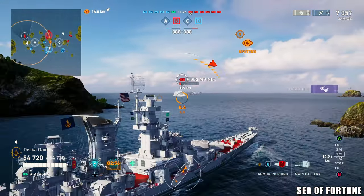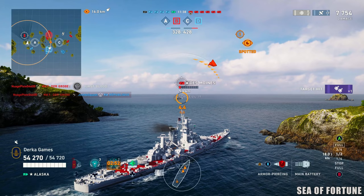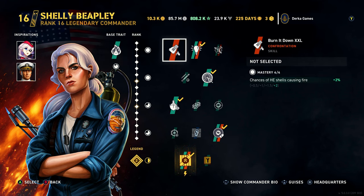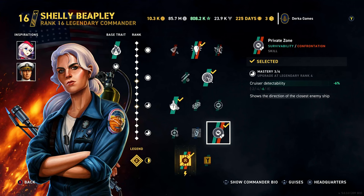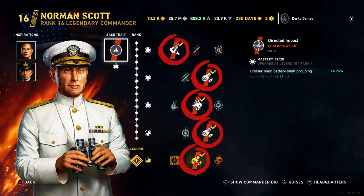I'm setting Alaska up with aiming systems, prop mod, concealment, and main battery mod. The commander for this game was Victor Einstein, but currently I'm testing a new Alaska build with Shelly Beepley. Ingenious and Full Speed Ahead are some of the best cruiser skills a commander can have in slots 1 and 2, in my opinion. She also has a skill called Private Zone that buffs concealment and shows you the nearest ship — very good. After that, straight-up accuracy, inspirations with Scharnhorst and Scott. If you're free to play, you'll do just fine with Norm Scott in a full DPM build.